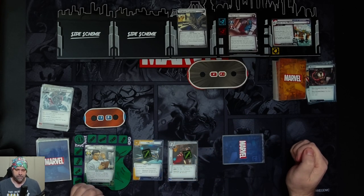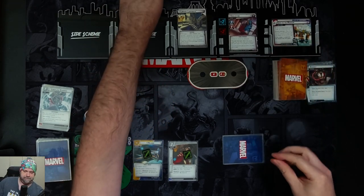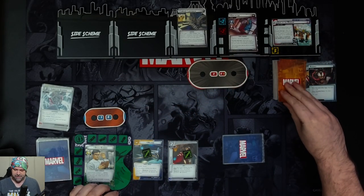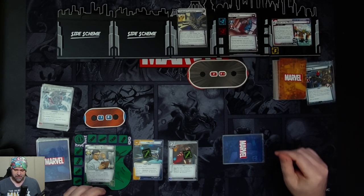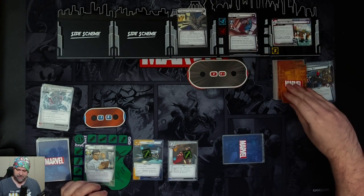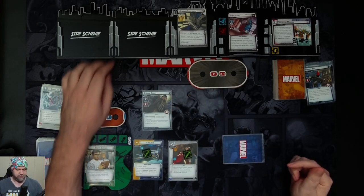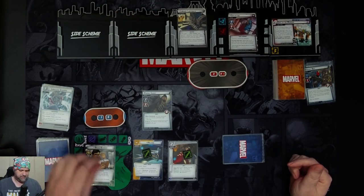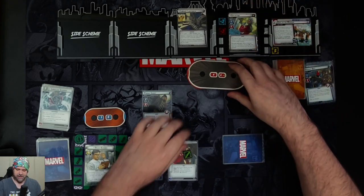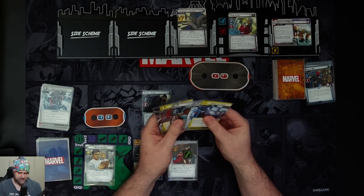One threat goes on the main scheme. Collector is going to scheme for zero plus nothing — so he doesn't scheme at all. We get our encounter card: when revealed, you are confused; if already confused, take one damage. That's going to make things tricky. Then Collector flips and gets his eight health back.